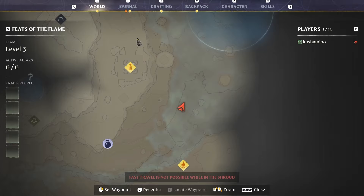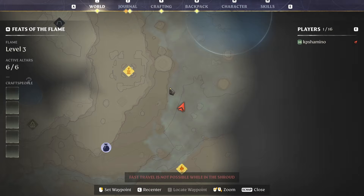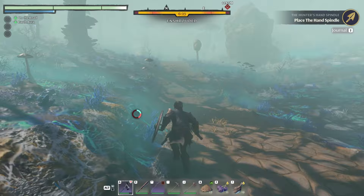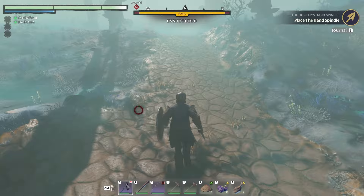We are almost there but still a little bit to go. This spire - I didn't do it yet, but try to do it for the fast travel point. Or do like me and put flame altars everywhere - it makes life so much easier. If you go into an area you can die so fast in this game; if you don't watch it for three seconds you're dead.